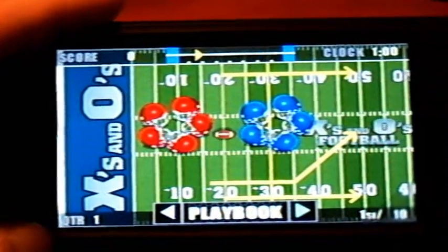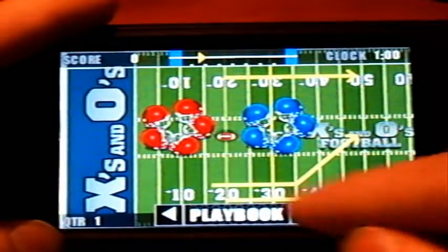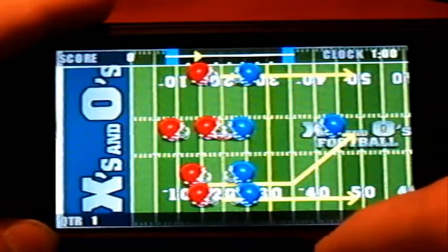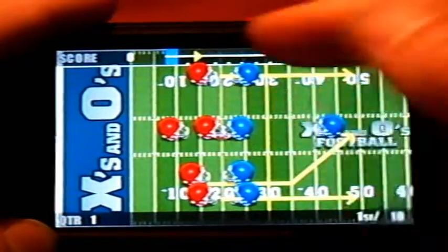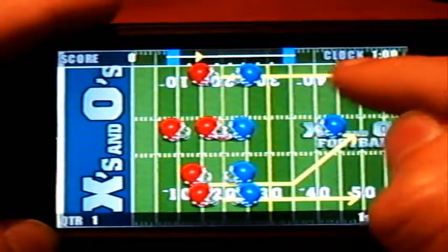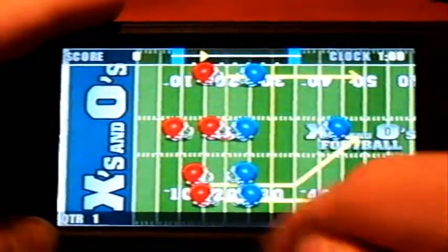There you go — you have a wide range of plays. My favorite is this one where the wide receiver goes low. When you pick the play you want, tap on the playbook and it'll say 'select' for a second, then bring you to the line of scrimmage. To hike, just tap on the screen and you get a little X.